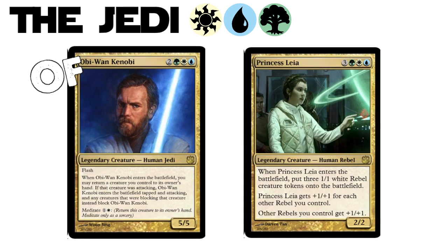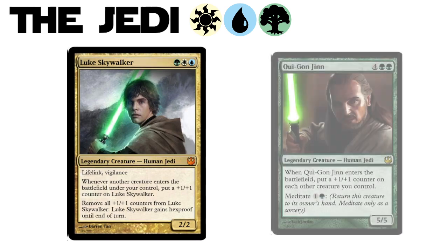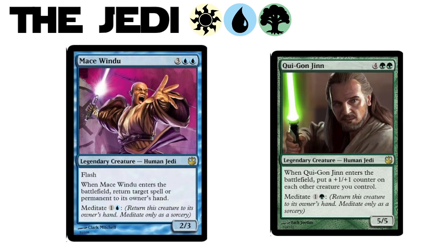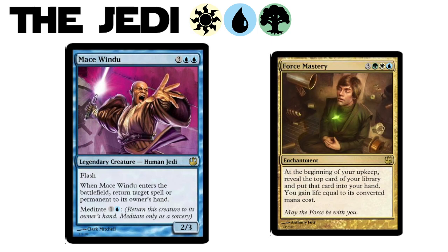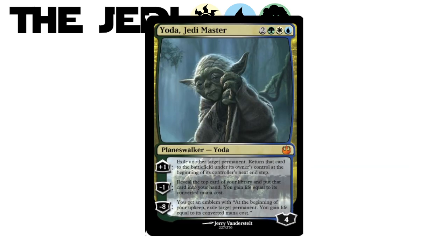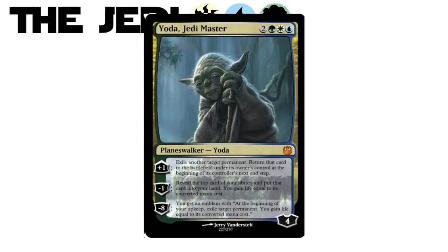And is there Luke Skywalker? Of course there's Luke Skywalker — super cool design, protects himself, and gets really scary really fast. There's Qui-Gon Jinn, who is sweet, but Mace Windu is far sweeter. This badass, Venser-like Jedi can meditate himself back to your hand for additional shenanigans. Can you show your Force mastery? Each faction has their own planeswalker, and the Jedi's is none other than Yoda. Jedi Master is a BA with appropriate BA-like stats that meshes well with so many enter-the-battlefield triggers.